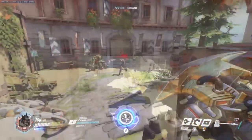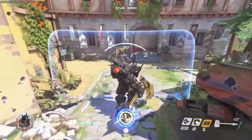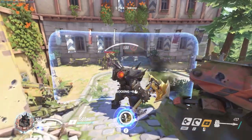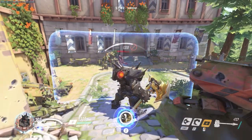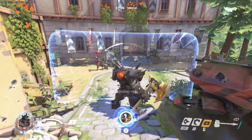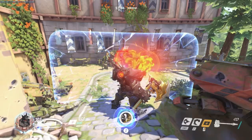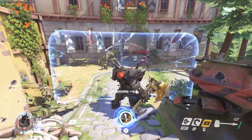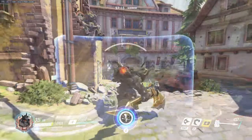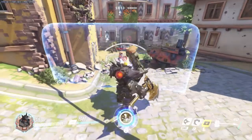Reinhardt's right-click ability is his Barrier Field, and this is the ability that makes him so invaluable to any team. There's really nothing quite like it in the game. While Zarya, Orisa, and to a lesser extent D.Va all have shields they can project for their allies, none are as flexible and as useful as Reinhardt's. When Reinhardt's barrier is projected, it absorbs damage from almost every single attack in the game and allows teammates to shoot through it from behind.